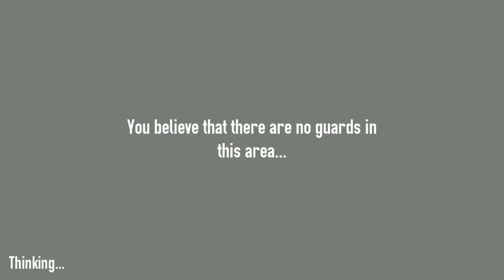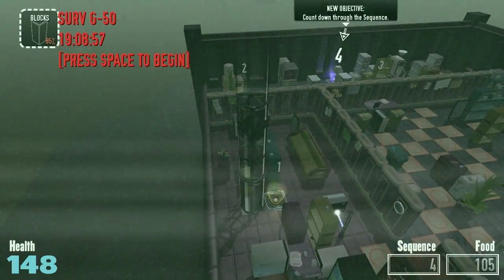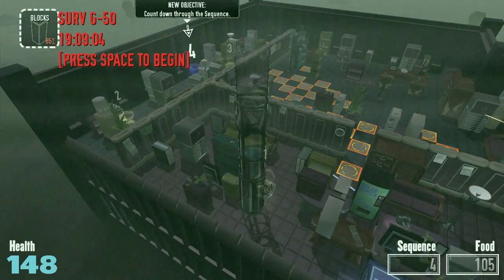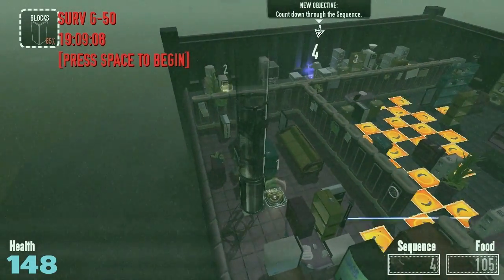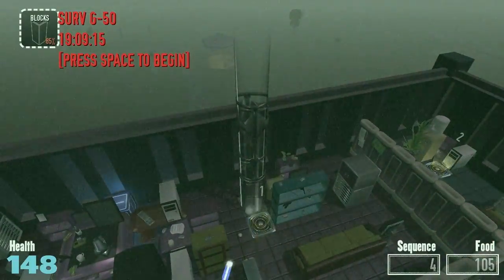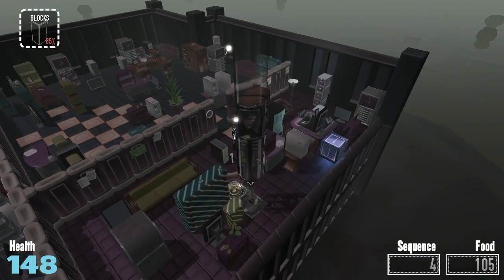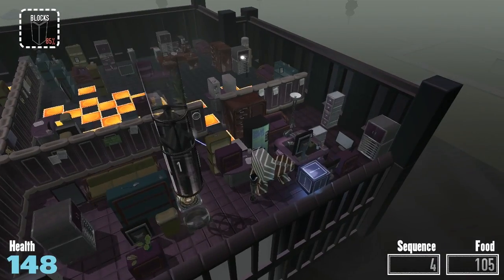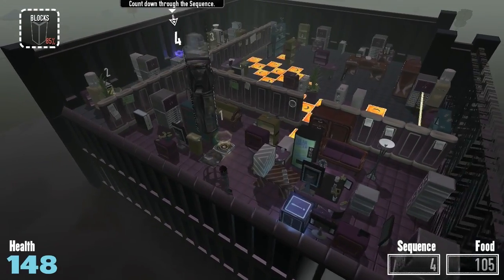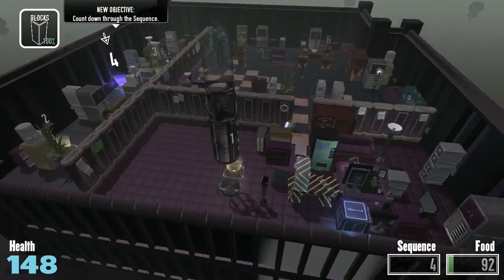I believe there are no guards in this area — I don't know if I believe that at all. What the hell is that thing? Objective: countdown through the sequence. So I'm supposed to go to four first and then go down from there? I don't even see the three — oh, three is right over there. Lasers are much easier to deal with in comparison to everything else, so I am cool with them. I wonder if I stood on that if I would screw it up.